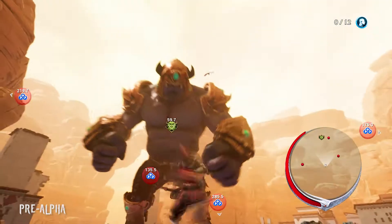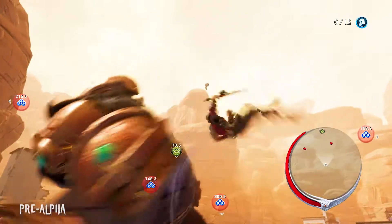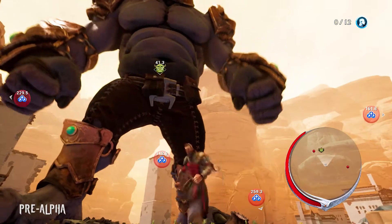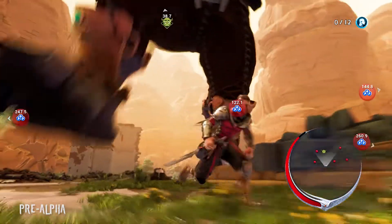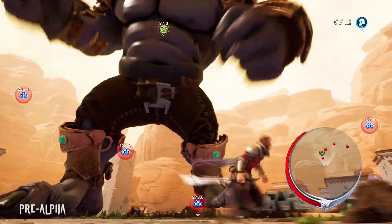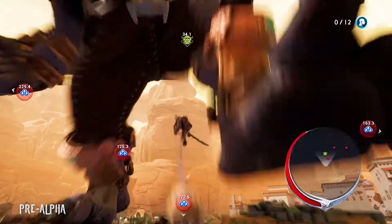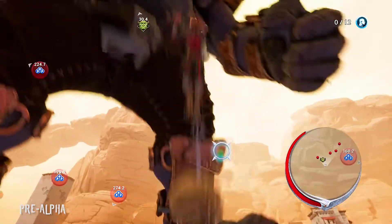That was a relatively easy fight against a relatively basic opponent, but not all enemies are so simple. Depending on what armor, weapons, and abilities they have, each ogre presents its own unique challenges and requires different strategies and tactics to take down. Here, we have an example of an ogre decked out in gold armor. This armor does open up some new traversal options for Avil, but as you can see, it's also much harder to remove.